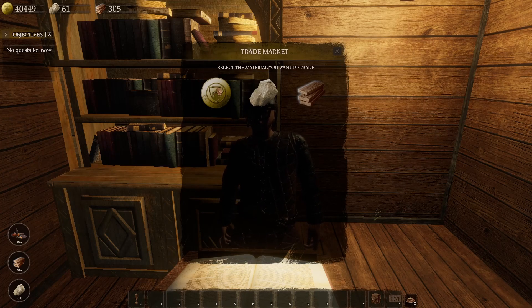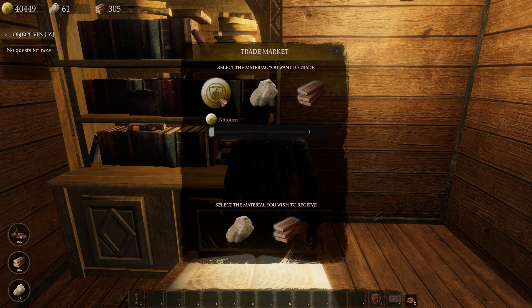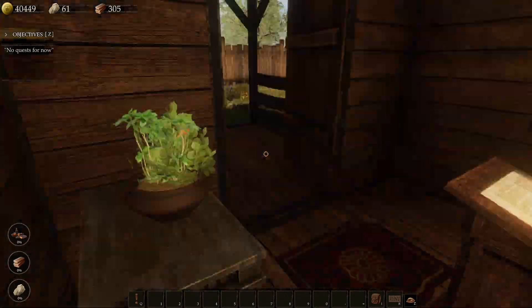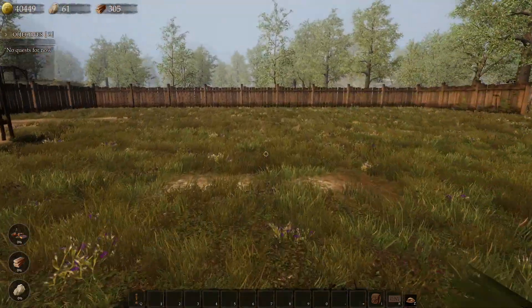I can select materials I want to trade. I got wood, I got stone — I don't want to trade this. I'll back out of this. It's pretty cool looking, got a nice little plant here and nice little window. So we're going to go do some jobs here and I head back to my area.